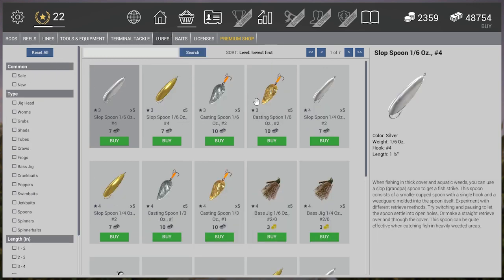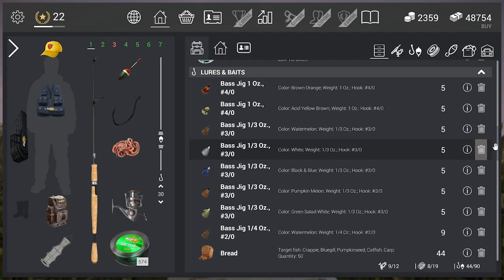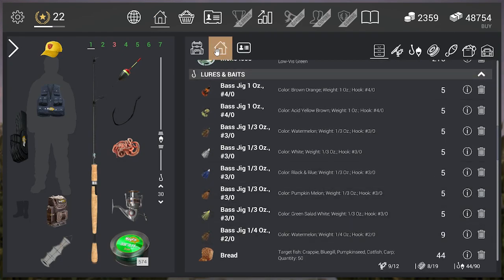Now for lures. At level three we have three options. I don't have a lot of luck with the slop spoons, but what I do have luck with is the casting spoon — specifically the 1/16-ounce number 2 casting spoon at $10 for five of them. I wouldn't go crazy buying a bunch — five will work, maybe ten if you want to be safe. With braided line you probably won't lose them, so five usually works for me.